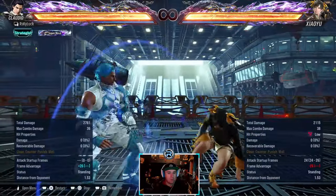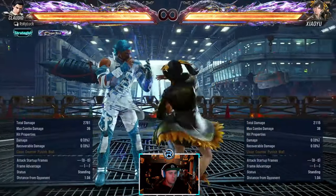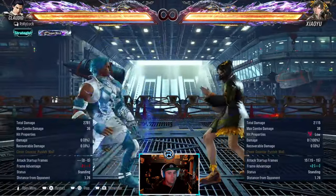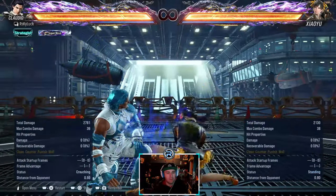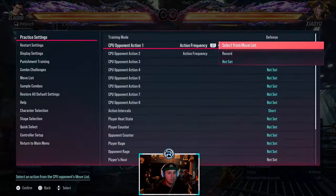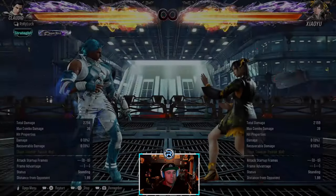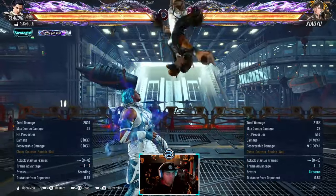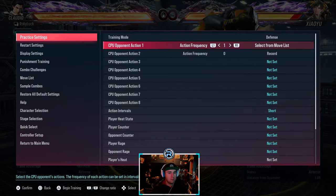Big sweep, minus 26 - launch punishable. Spin. Plus two on block and on hit - low parry that. Safe low again - low parry. When you have to step up, just step her. She gets that on a clear net. Into the stance.